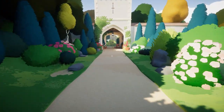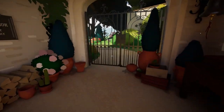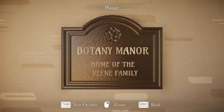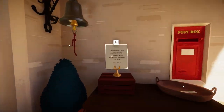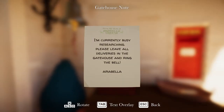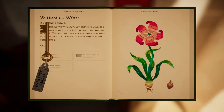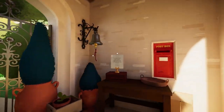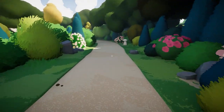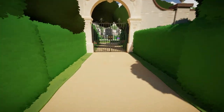We do have a little sprint. Botany Manor, the home of the Green family. Currently busy researching — please leave deliveries at the gate house and ring the bell. Ding dong! So when we hear the bell we'll come back there and collect whatever it is that we have been delivered.